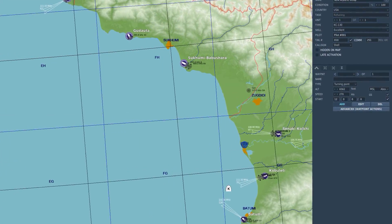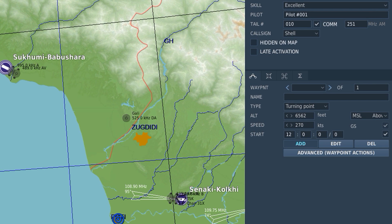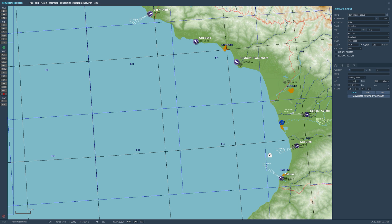Next we're going to set how high he is and how fast he's going. He's currently at 6,562 feet doing 270 knots, so we're going to bring him up to about 18,000 feet and set an airspeed of about 230 knots. Note that this box sets the ground speed, not the aircraft's airspeed — it takes a little trial and error. Around this altitude, 300 knots ground speed works out to about 230 knots airspeed, so we'll go with that for this tutorial.